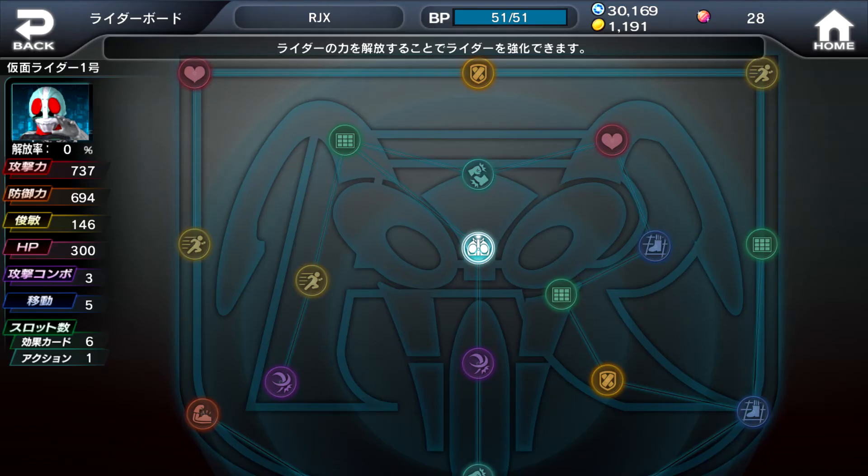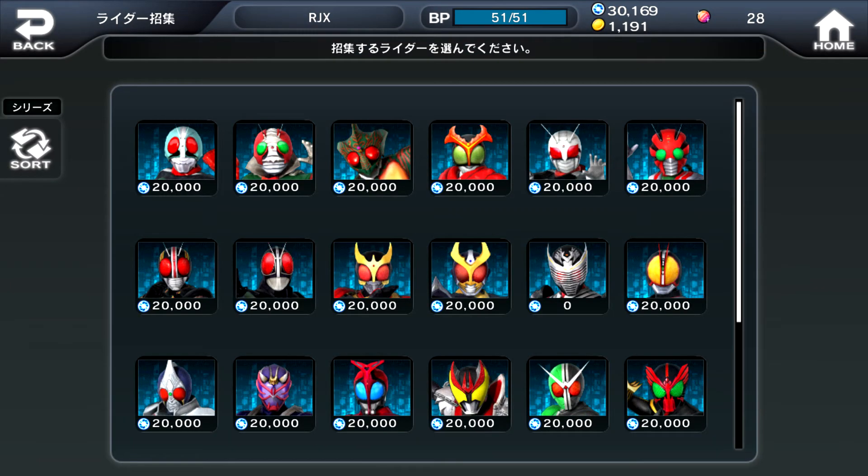Up next, this is what the Rider Enhance page looks like. In the Rider Enhance page, each rider has a board which allows you to upgrade your rider's parameters at the cost of R energy and other resources. You can refer to my blog post to see exactly what parameters each icon refers to. When you click on an upgrade you want to do, a window will pop up showing you the necessary R energy you need to spend, as well as the necessary materials. The materials can be obtained from doing the game's daily and time-limited quests, which I will talk about briefly later.